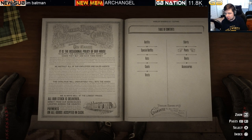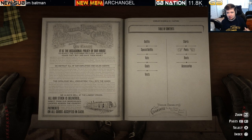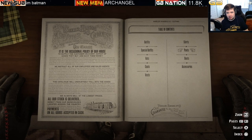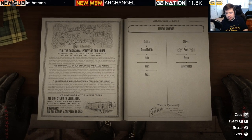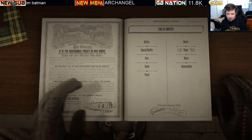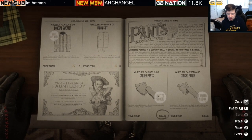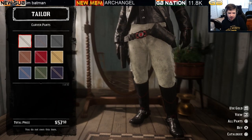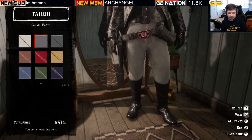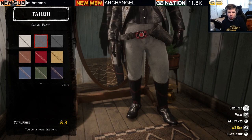Moving on to pants and skirts — many of these are both male and female, though some are male only. The Carver Pants are $57.50 with ten variations, all at the same price. You can pay three bars of gold for the Carver Pants.